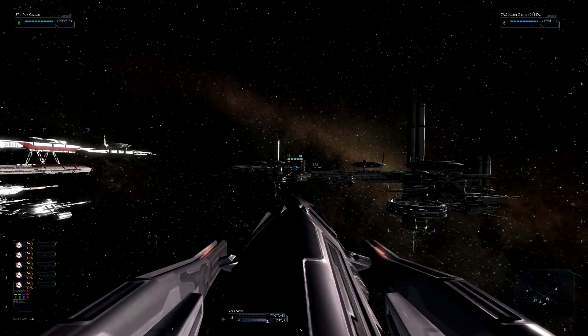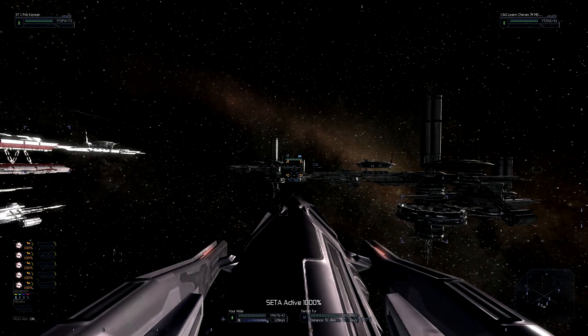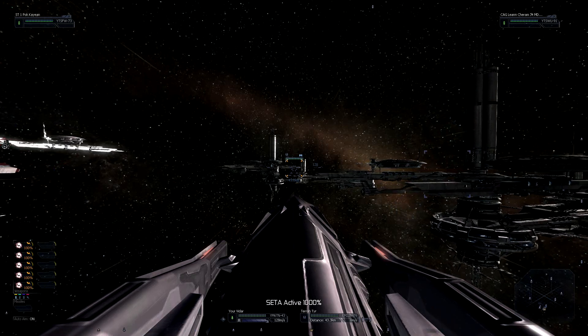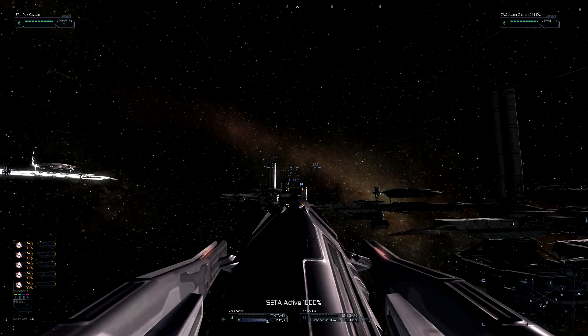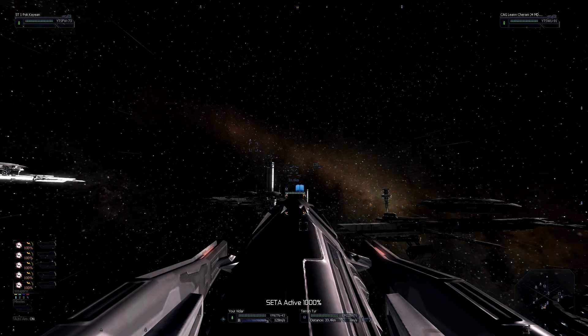Now, to proceed in the mission, we gotta go talk to this ship over here. This is a carrier. No, this is a destroyer. Carriers have one solid dot underneath them, destroyers have two — or a broken dot. But regardless, this is a big ship.